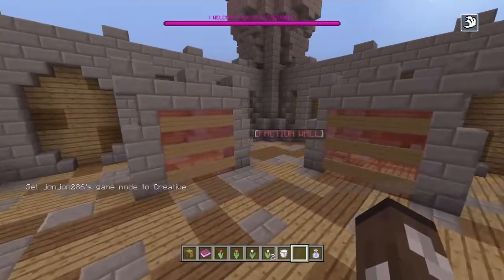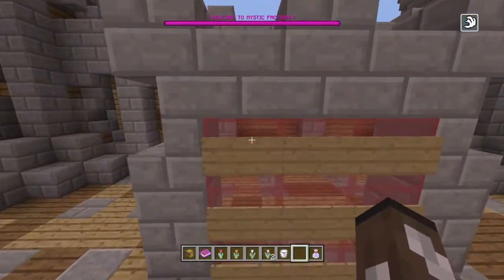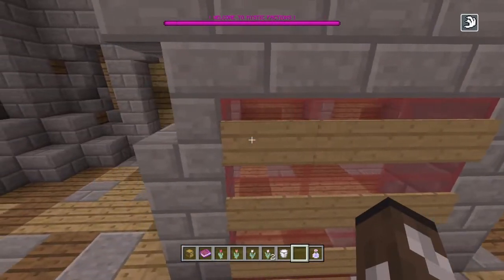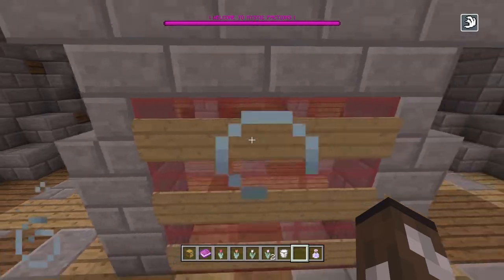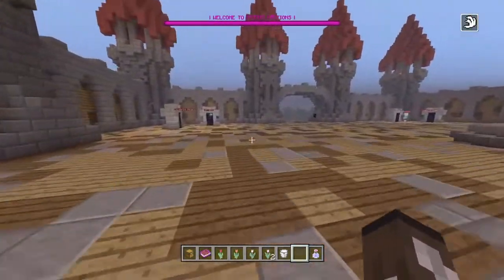Over here we have the usual factions wall. You just put your faction name on the wall — something like 'Squads' — and then you can put your username, like 'Minecraft Pro Gamer' or something. That's just an example.